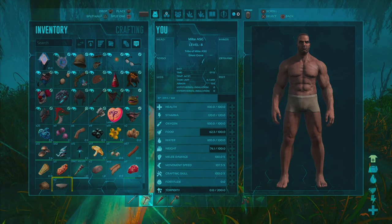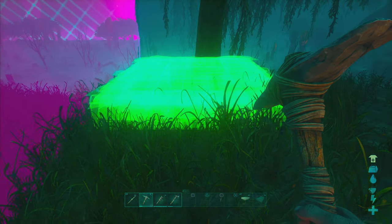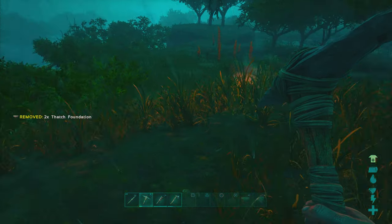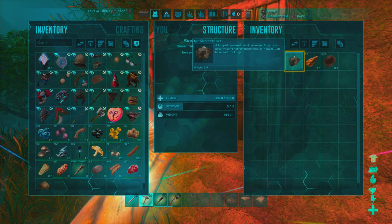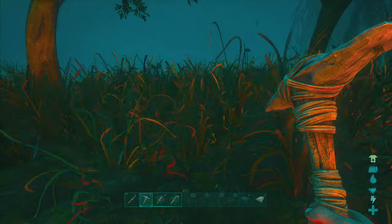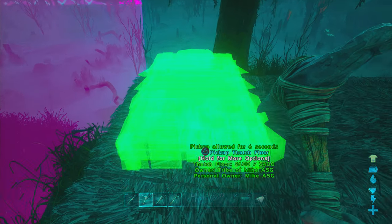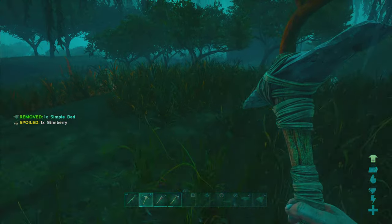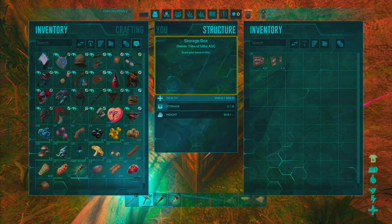I'm too heavy to jump because I'm carrying half a house on my back with no weight stats invested. I started at level one — most Genesis let's plays I see start at level 100 or 120. I want to show you how to do this from the ground up. If I wanted to show the easy way, I'd have you spawn in the ocean biome first.